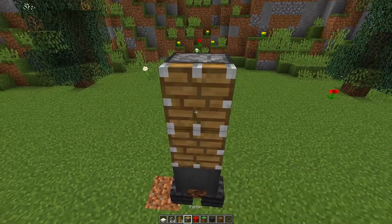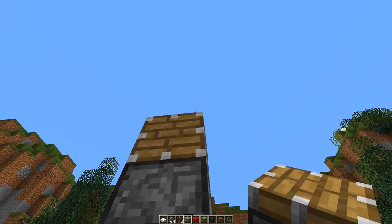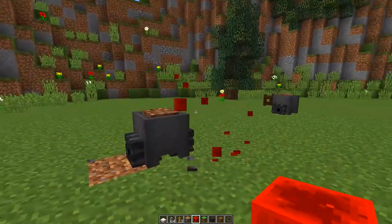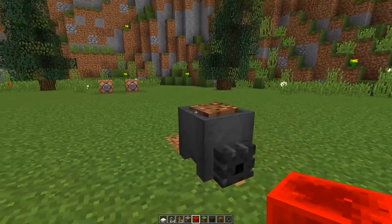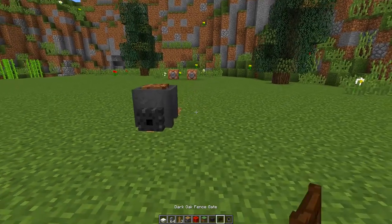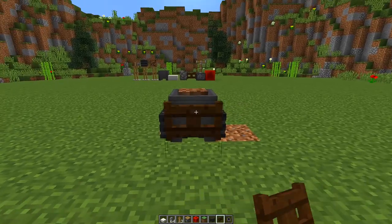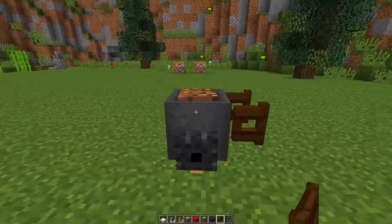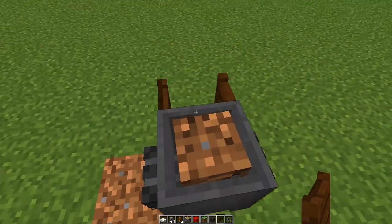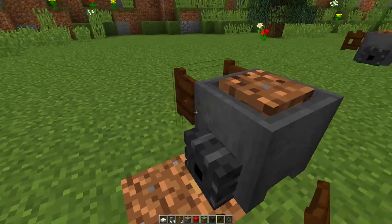Now grab your cauldron and place it on top of your armor stands. Then grab your piston, make it face down into the cauldron, power it to push it on top of the armor stands. It's really starting to look like a wheelbarrow now. Finally, grab your dark oak fence gate, put it at the back, open it up — and there we go, a really cool looking wheelbarrow where it actually looks like we're carrying stuff inside.